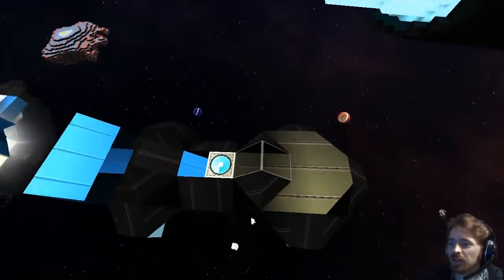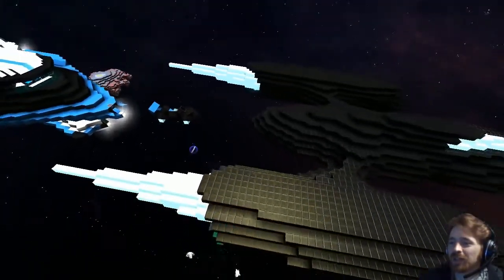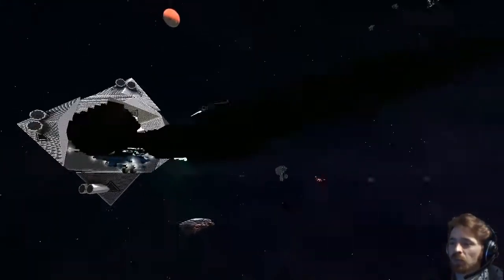Oh no, there's a special treat in store for you with the racer down the line. Oh okay cool. All right, no spoilers. So what's the name of the main ship again? The Croesus. The Croesus.